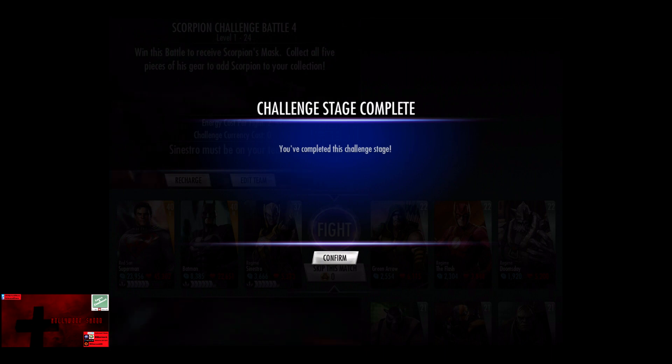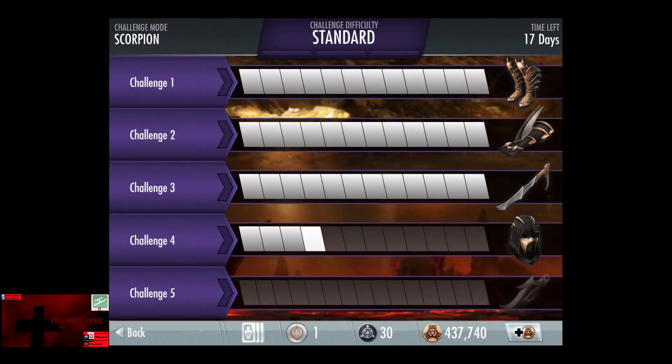In this video, we get the Silver Booster Pack number 19 from the Scorpion Challenge. We're about to go and complete this fourth battle and crack open the Silver Booster Pack.